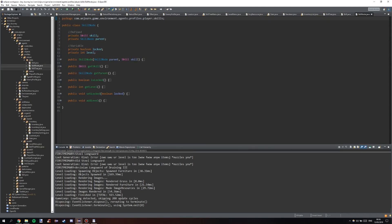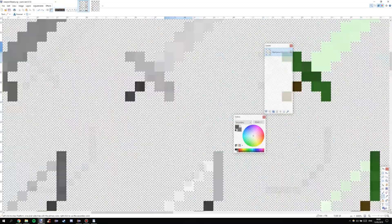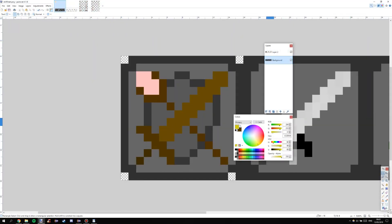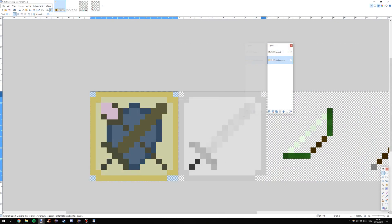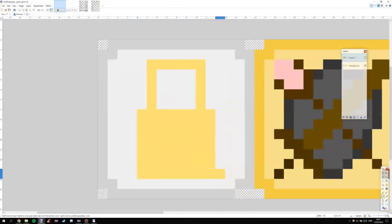Some of the skills have multiple levels. This is a good way to add more powerful versions of the same skill without repeating them over the skill tree, which would take away from the level-up excitement if you just had stronger versions of skills that you already have.